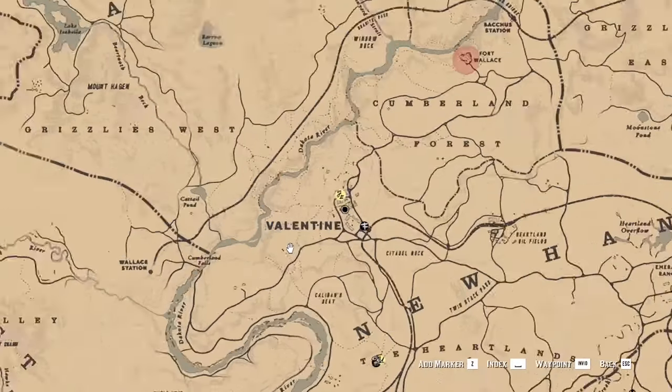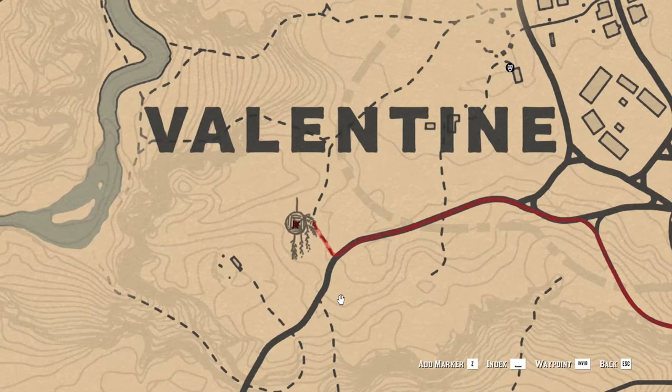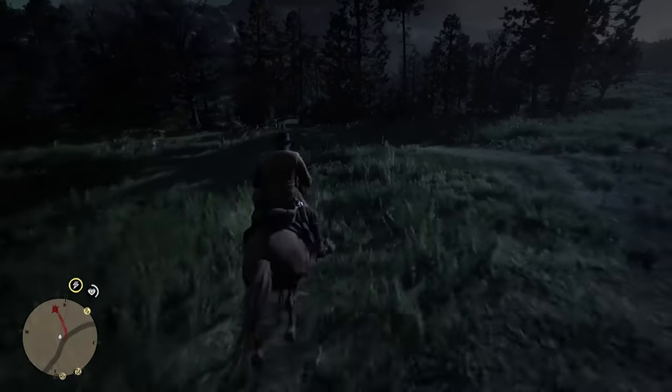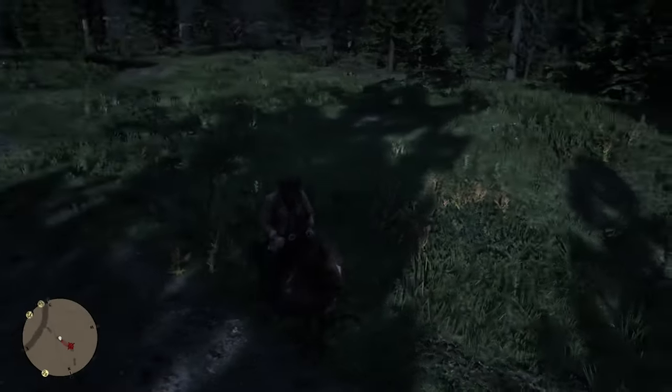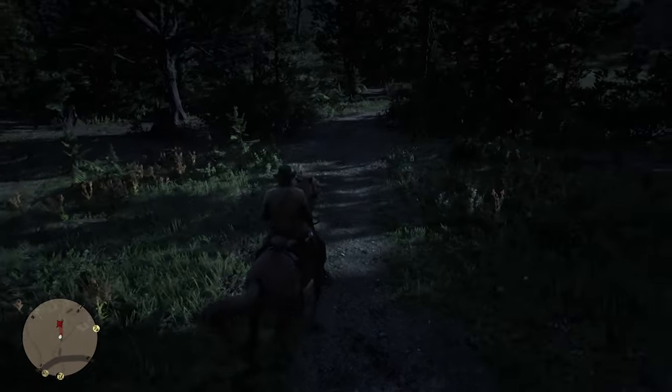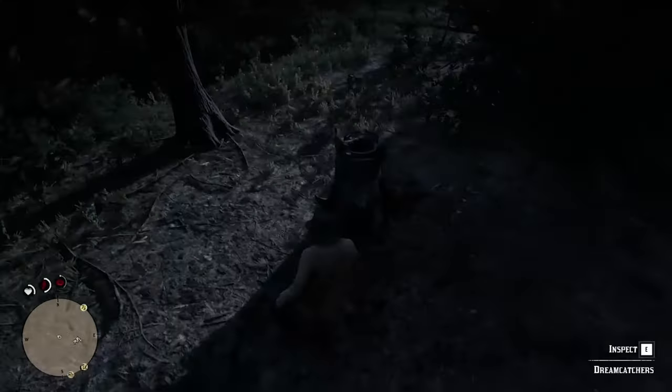The third is located under the first E of Valentine's name on the map. From the mine road, you can see a secondary one going through the forest. Here, at the beginning on the left of this road, you will find the Dream Coaches tree nearby a chopped tree.